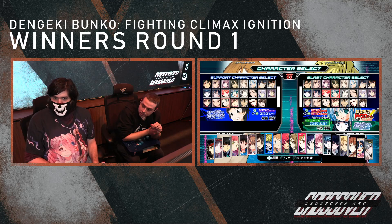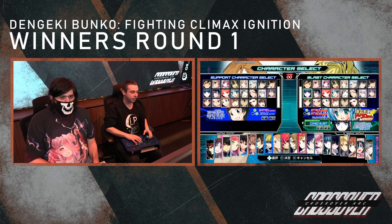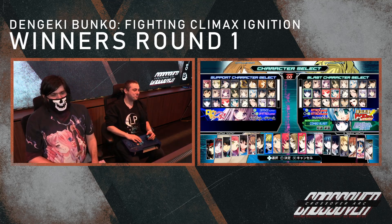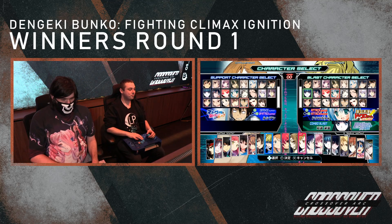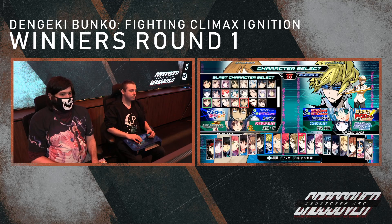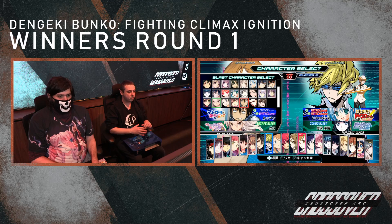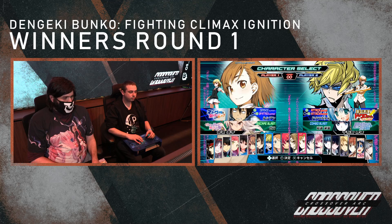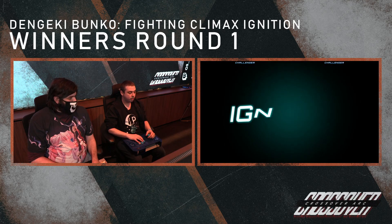So a Dokuro assist can be considered like the BNB assist of this game? It's the easy peasy, one of the most solid assists in the game. You don't have to do anything really special to use it. It has its assist combo extension, anti-airs, full screen pokes when she throws the mace. She's like the one-fits-all assist and she's really good at doing what she does too.